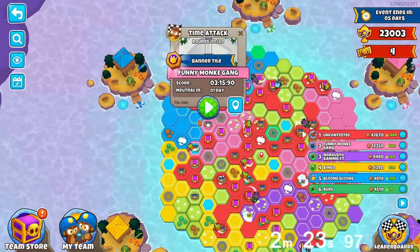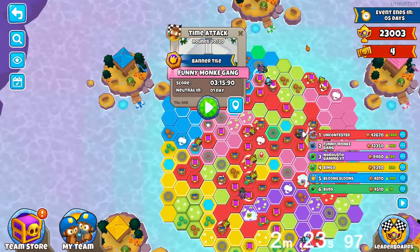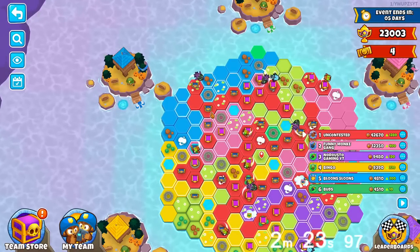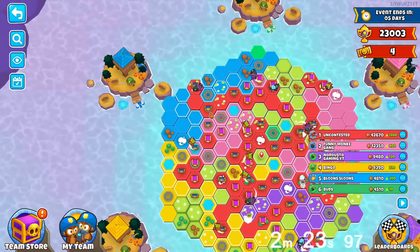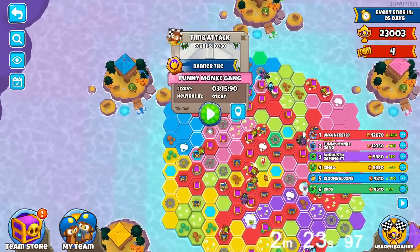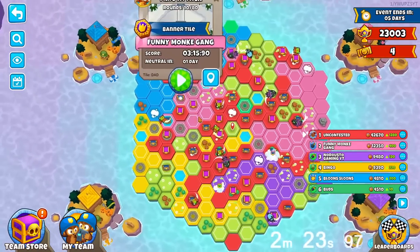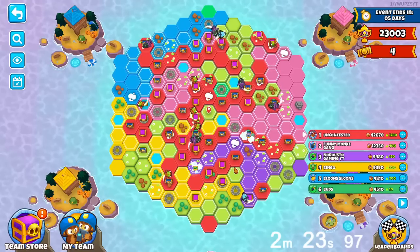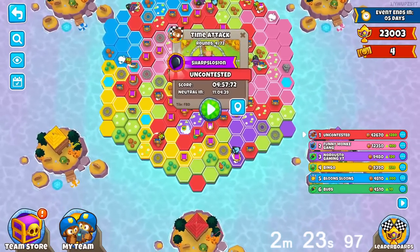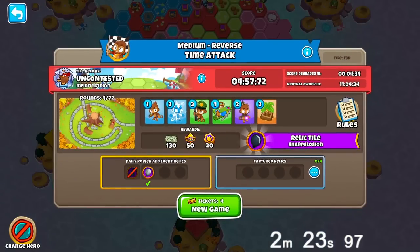So because Pink captured this banner tile, I'm going to take it back at the end of this video, just in case you guys are curious about the best strategy for that tile. But before then, let's find more tiles, because I know a lot of you guys are probably on teams with no tiles captured. So say your spawn is all the way over in red and you cannot reach this tile — don't worry, there's plenty of other tiles on this map. One I've scouted is tile FBD.